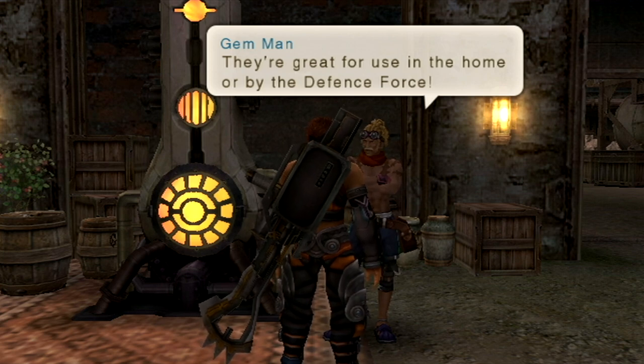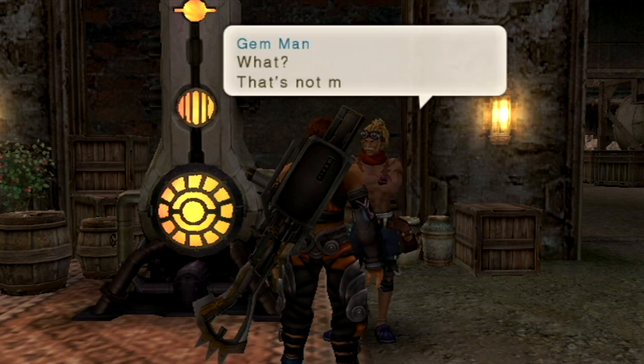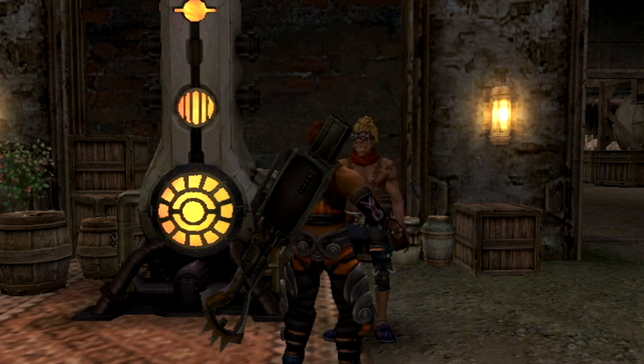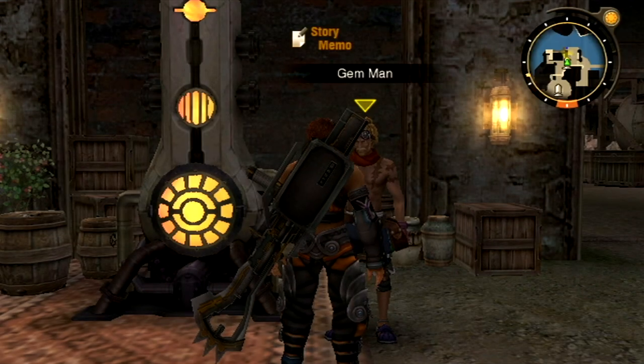You can put gems in slots on your armor or weapons, like we went over before. We already played around with this stuff. For listening to his very long speech, he gives us two gems: Strength Up 2, which is good for Shulk, and HP Up 2, which is good for Rhyne. Two really good gems right off the bat.